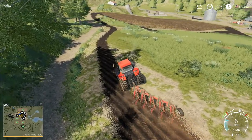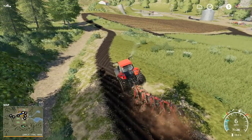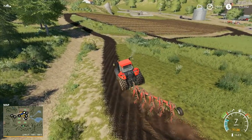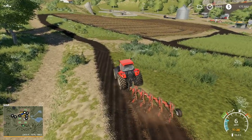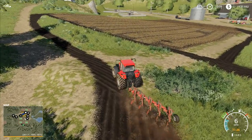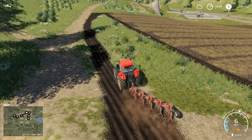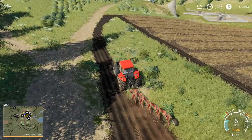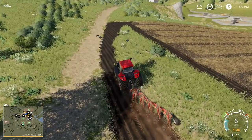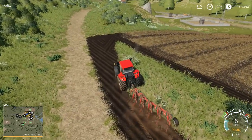We mixed the grass seed and fertilizer together in a fertilizer spinner, drove up and down, then went over it with the springtime cultivator again, and job done. We had our brand new field. A few weeds came up, but once you go over it with the mower a couple of times the weeds generally die down. That approach tends to work fairly well with a small grass farm - the grass tends to choke out most of the weeds.